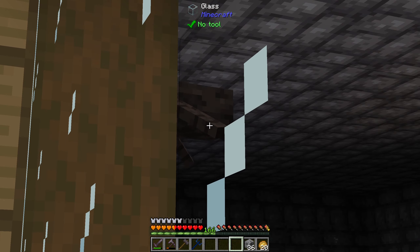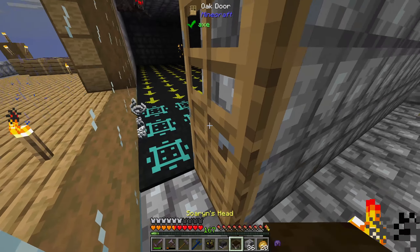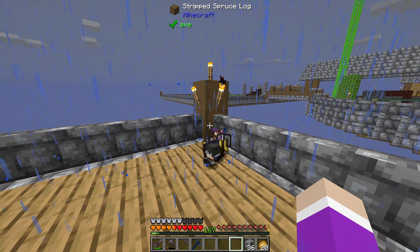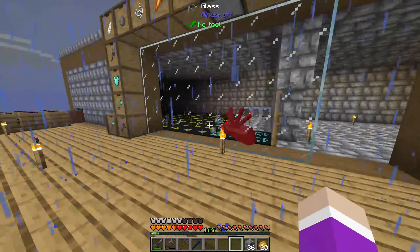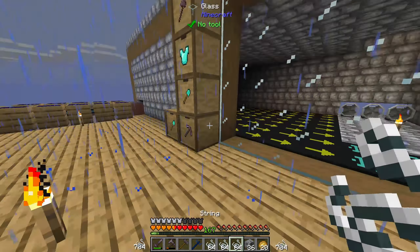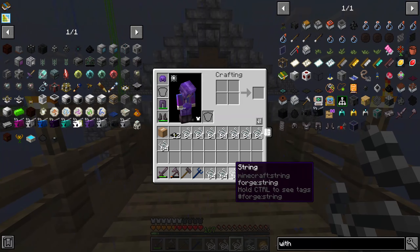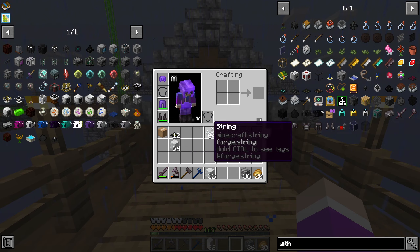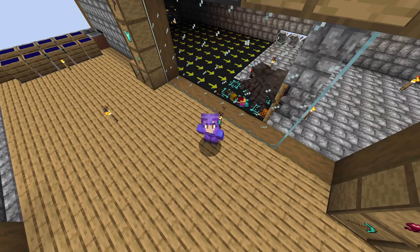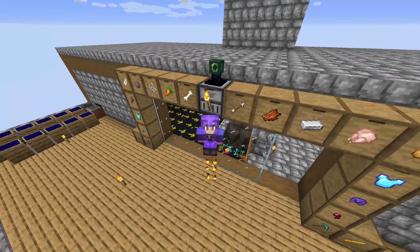At the start of next episode I'm going to make a bedrock chamber and kill the wither, so we can get an arrow to start automating this. Then we can start moving blaze rods over there to start generating a load of mana for our Botania setup. I'm going to end it there — hope you all enjoyed, and if you did don't forget to hit that like button and subscribe if you're new. Hope to see you on the next episode, goodbye!